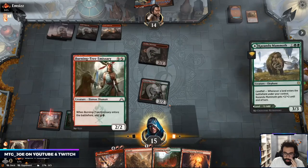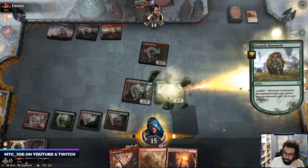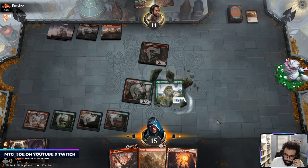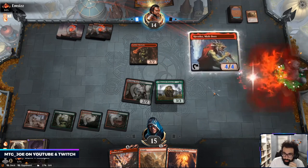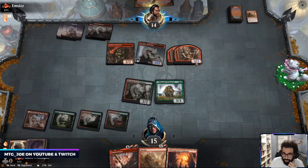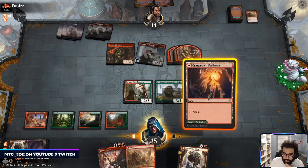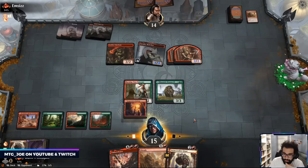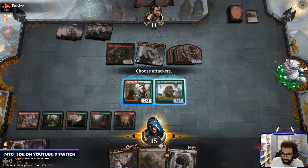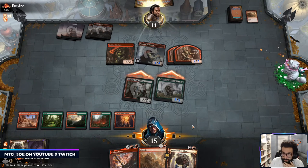I think we just go for the Cleave line. They can't really do too much here. Like they can attack in but it's throwaway. So if I attack with both, Cleave costs three — or Cleave costs four. Let's see how they block.